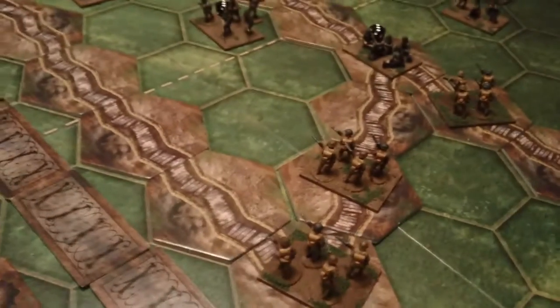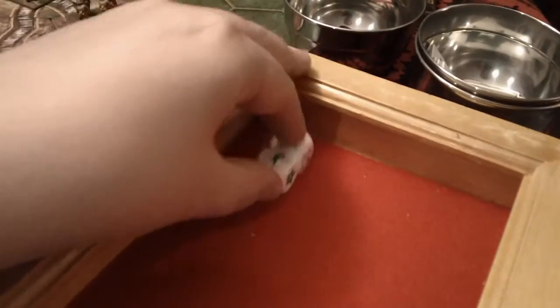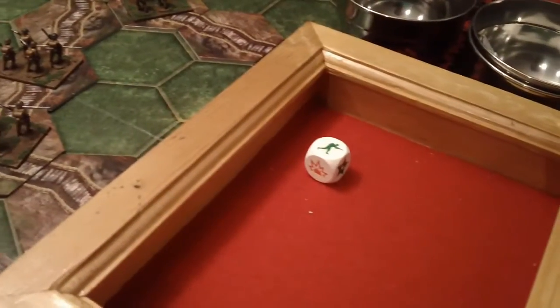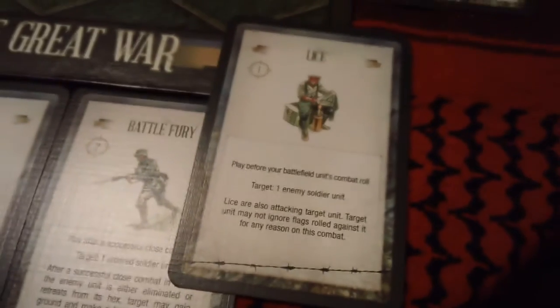Everything is negated, we do get an HQ token. Second combat is this one here — and that's another HQ token. We drew the counter attack card for our new command card, and we'll also elect to take a new combat card which ends up being lice. Disgusting.